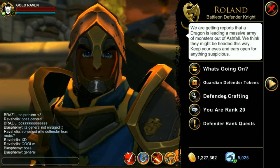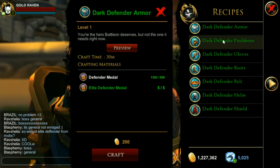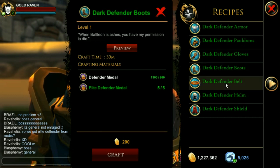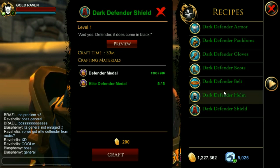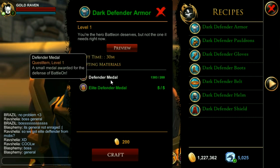Let's check out the Dark Defender in detail. In order to craft all of these things, you are going to need Elite Defender Medals and 200 Defender Medals. The first thing I'm going to craft is the Dark Defender Shield.